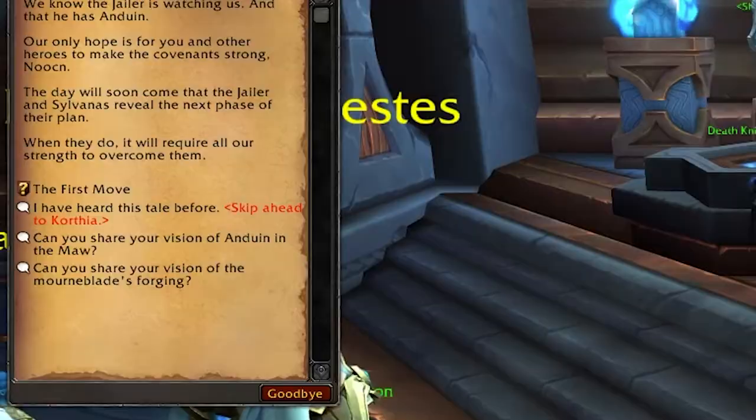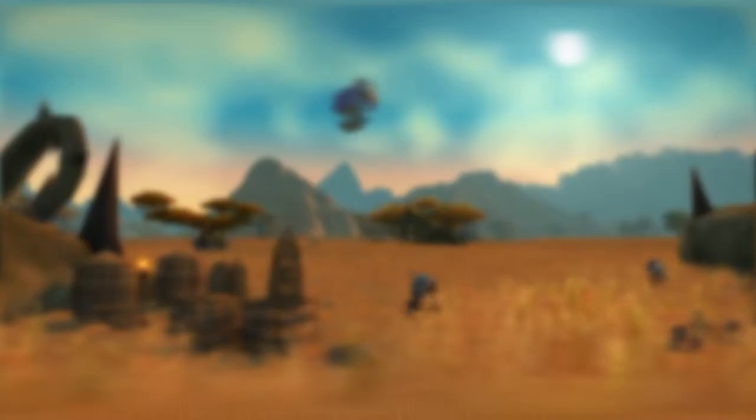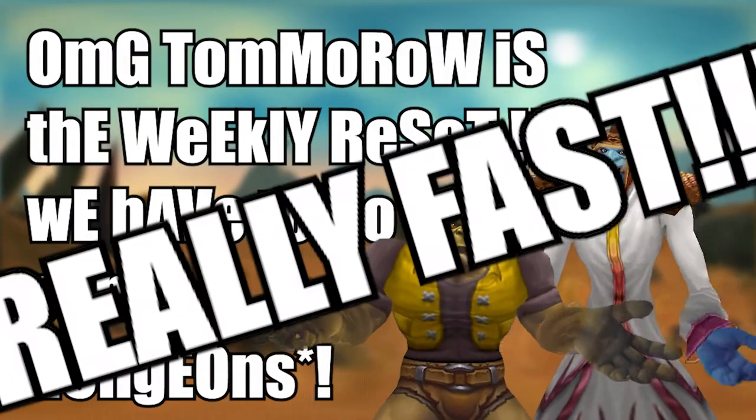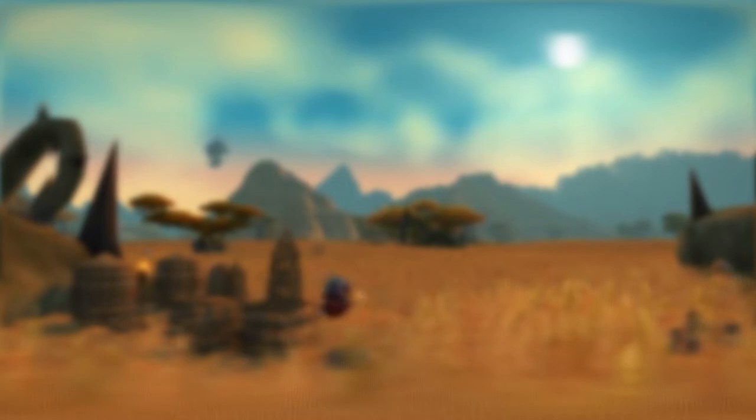If you get sidetracked by any unnecessary quest, just have fun and explore the most recent content to catch up on the story. If you have friends screaming at you about the weekly reset and needing to do some keys really fast — go for it, I guess. In our second part, we explain exactly what that means. Otherwise, if you're not in a hurry, just play the most recent content and quest along as we told you to do.